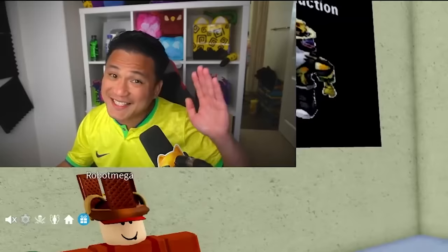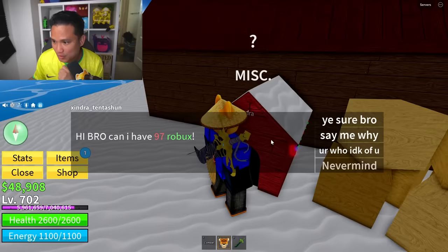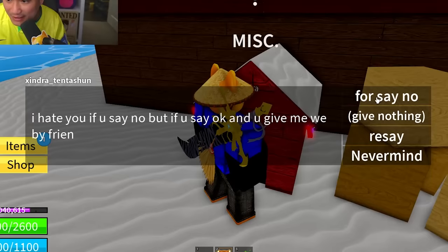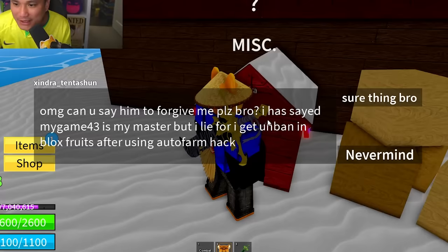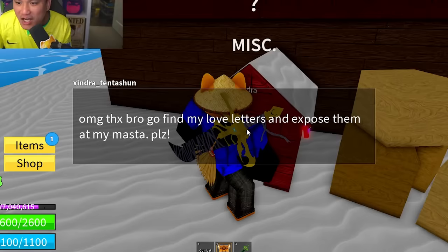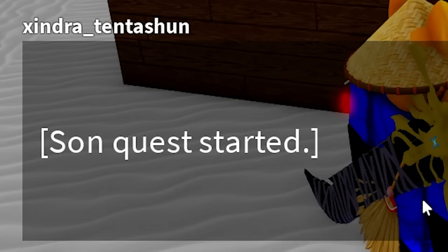Secret spot number six is right here. Indra is in the doghouse. He asked for 97 Robux and he just scammed me. He said if you say no he hates it, but if you say give me, you'll be friends. You are a friend with my master Robot. He says he got unbanned in Bloxfruits after using auto farm — don't use auto farm hacks because they're going to ban you. Find my love letter and expose them at my master. Sun quest started.